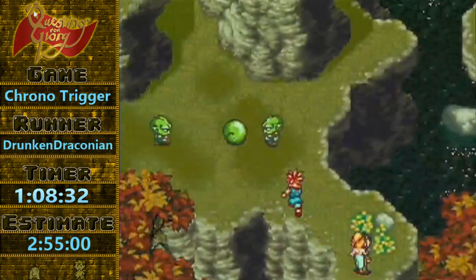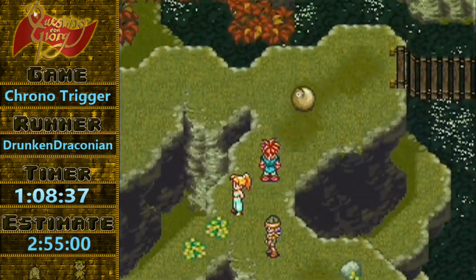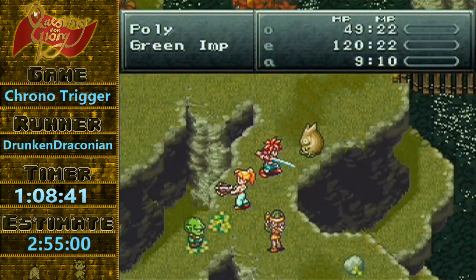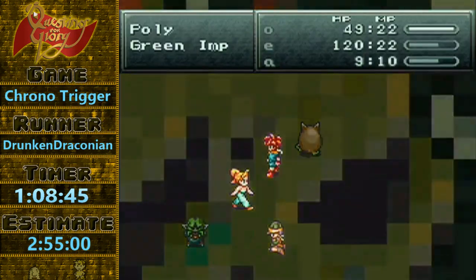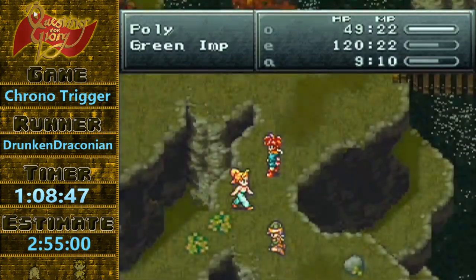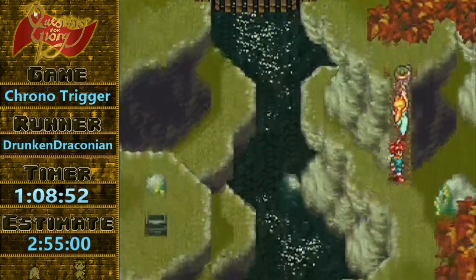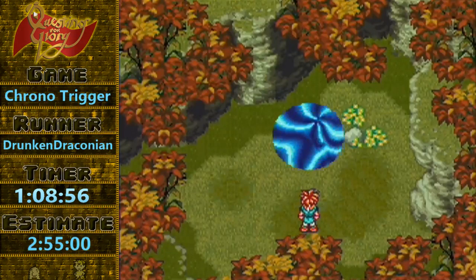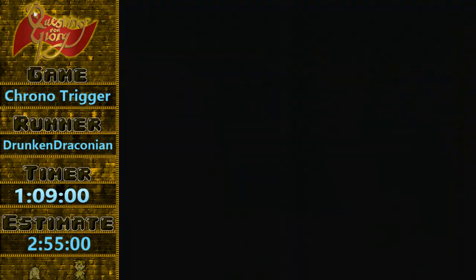So this time we don't have save anywhere anymore, so we're just going to get into this fight and run away. One thing that I never really talked about was running away in this game: if you hold L and R, your runaway counter actually starts building up before the fight starts. And if you open your menu, the runaway counter will also build up while you're in the menu. So on ATB Wait, you can normally run away very quickly before enemies get a chance to attack you.